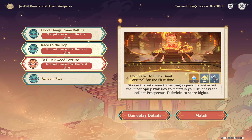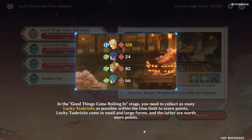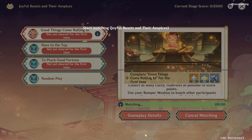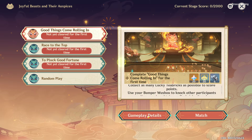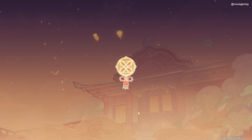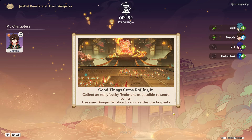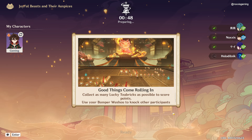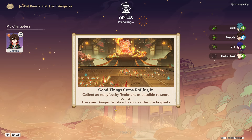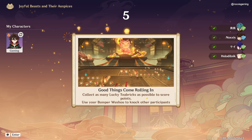So we're going to try all three modes here. Let's start with Good Things Come Rolling In — we need to collect many Lucky T-Bricks here to score points.